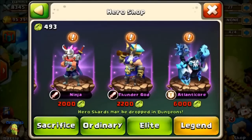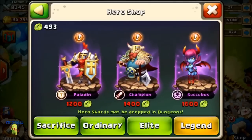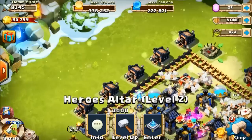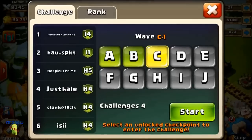Even with this new mode though I might be able to get Atlanticore a lot more quickly. You can basically go in here and test out your defenses with these waves - each one has five rounds, so it goes A1 to A5, B1 to B5, and it gets harder and harder obviously.